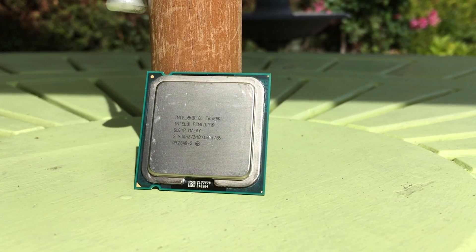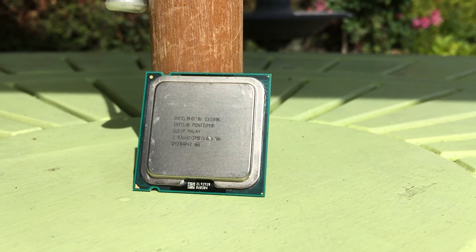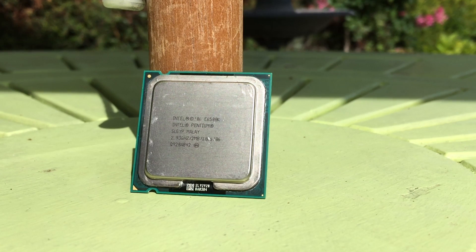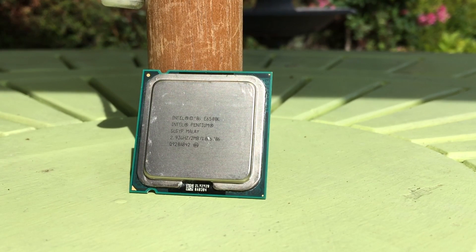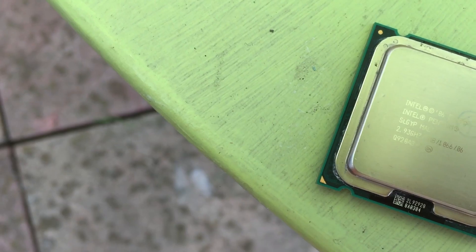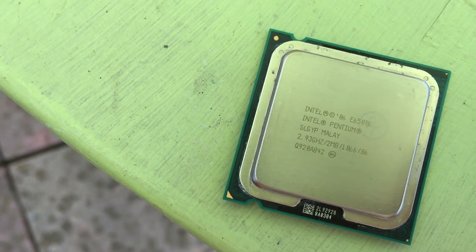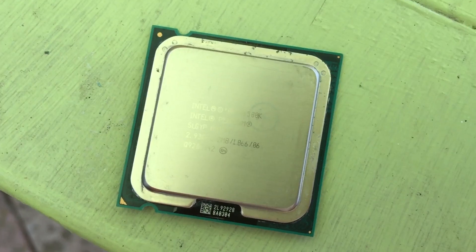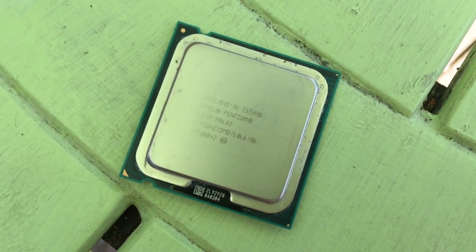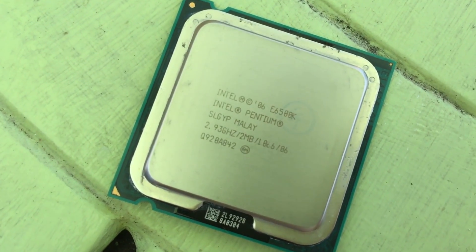Hello everyone and welcome to another video. At first glance this looks like an ordinary Socket 775 processor, but it's actually a special edition chip that you may never have heard of. This is the Pentium E6500K. Releasing exclusively in China in late 2009, this CPU offered something a standard E6500 didn't — an unlocked multiplier.